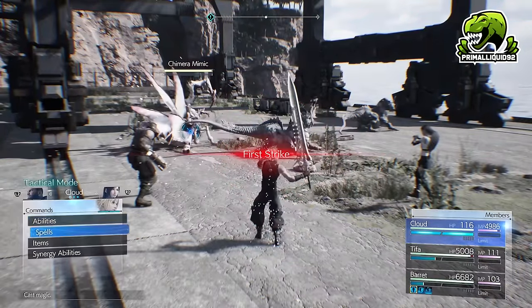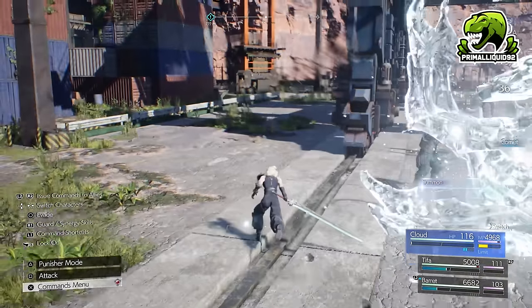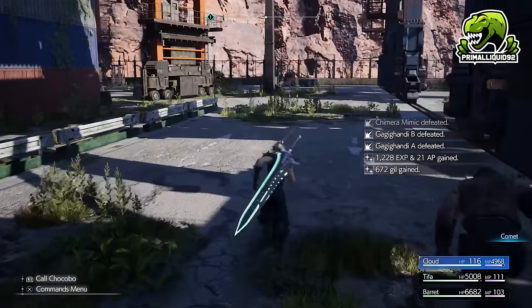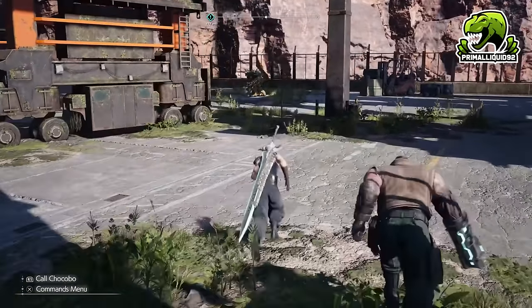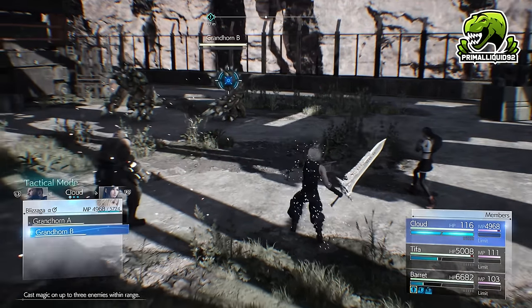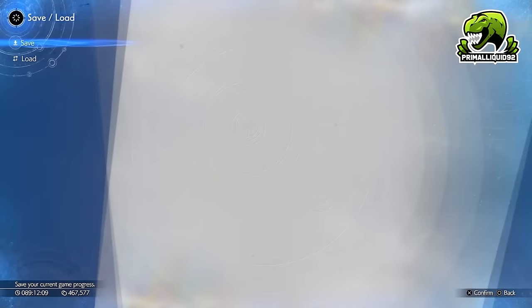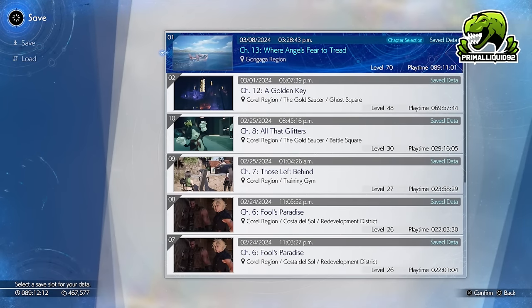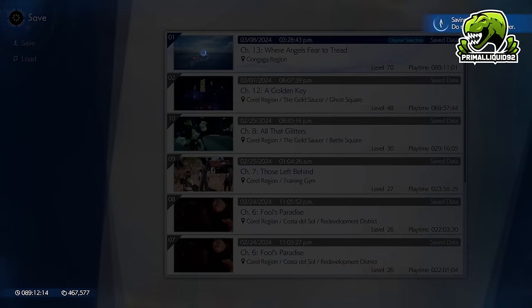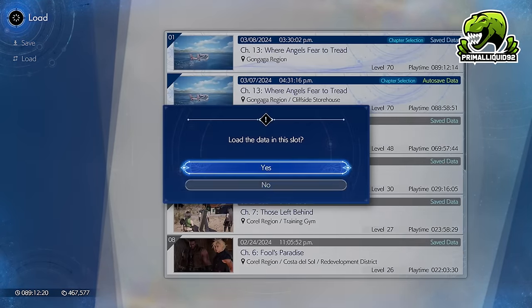We're talking over 80,000 plus AP per hour across all seven characters. Just make sure you do this in Chapter 12. If you do this later than Chapter 12, you will not have Cait Sith in the party, which means you are going to be losing a chunk of AP because you'll lose access to all of Cait Sith's materia slots. You could technically do this earlier, such as Chapter 9 or Chapter 10. However, you are going to be missing out on having some other unique materia as well. Obviously I'm currently in Chapter 13, so I don't have Cait Sith right now.